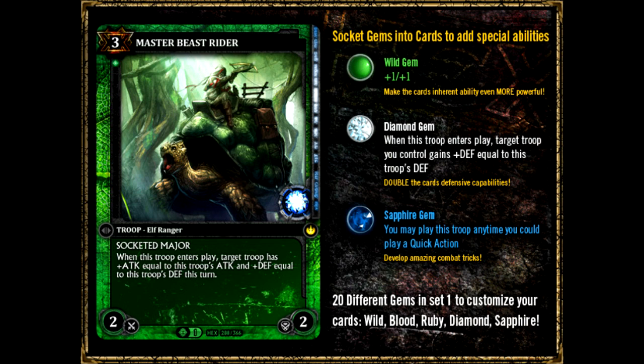It looks like it's really hard to balance. Right now I'm looking at the Master Beast Rider and this is probably one of my favorite gem slotted items. You can throw it in on your other player's turn with the Sapphire Gem and give any unit plus 2 plus 2. That's really cool and you get an extra troop to block with if you want. So if they're attacking with something like a 1-1 or a 3-1 you can kill it with him and then kill their other creature too and make your guy survive.